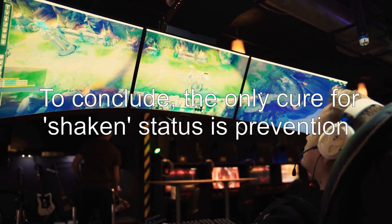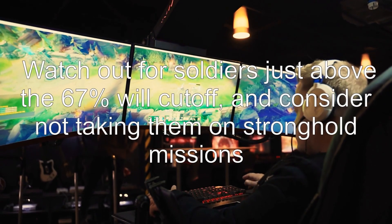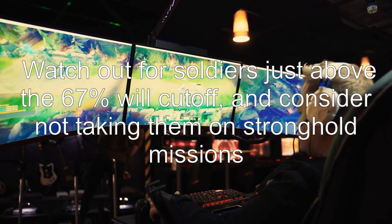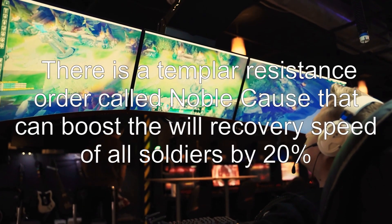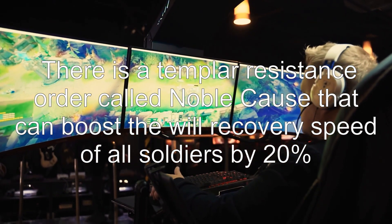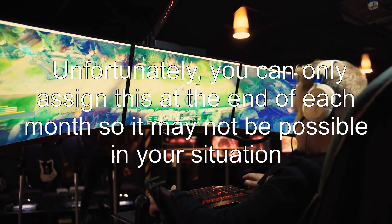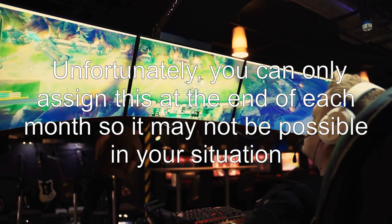To conclude, the only cure for shaken status is prevention. Watch out for soldiers just above the 67% will cutoff and consider not taking them on stronghold missions. Answer 2: There is a Templar resistance order called Noble Cause that can boost the will recovery speed of all soldiers by 20%. Unfortunately, you can only assign this at the end of each month, so it may not be possible in your situation.